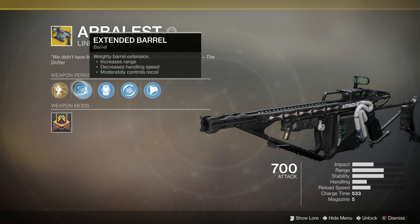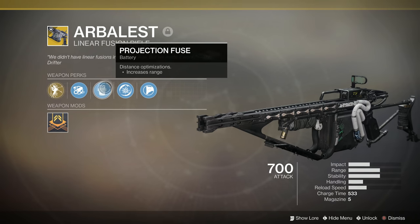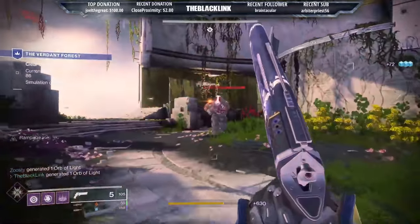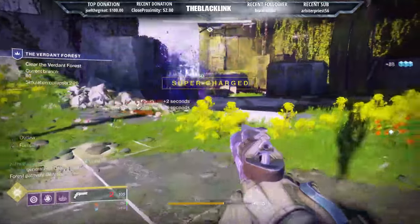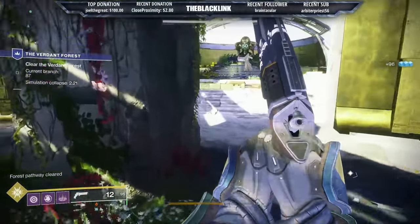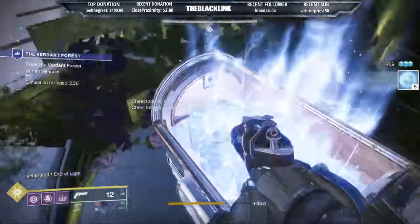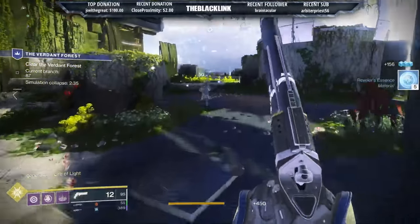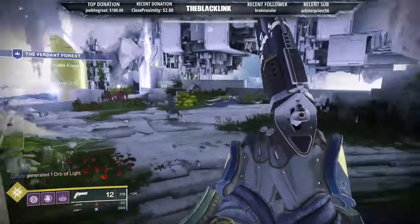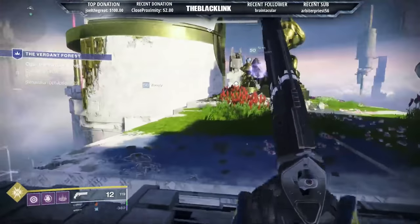First things first, you need two things in order to purchase the Arbalest. You need to have completed the Revelry-based Triumph Party Hard, and you'll need at least 300 Revelers Essence. The Essence is actually going to be really easy to get — just go do runs of your favorite activities. You get Essence for completing Crucible games, you get Essence for running the Verdant Forest. I just ran the Verdant Forest for a couple of hours and had more than what I needed. I would definitely recommend doing that because it's also going to help you complete the Triumph you'll need to get the Arbalest.